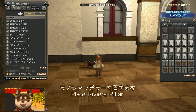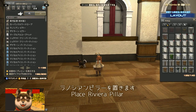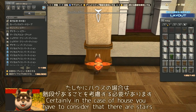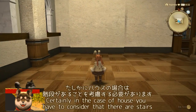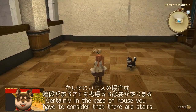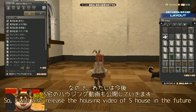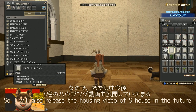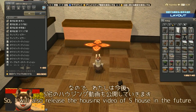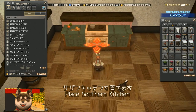ラノシアンピラーを置きます。確かにハウスの場合は、階段があることを考慮する必要があります。なので、私は今後エスタクのハウジング動画も公開していきます。サザンキッチンを置きます。